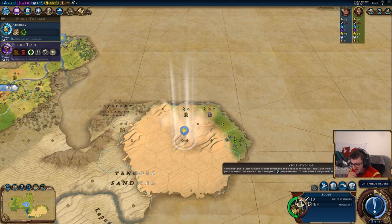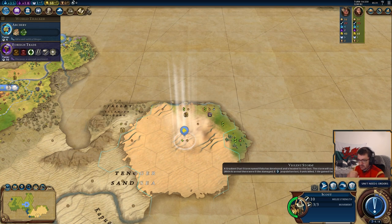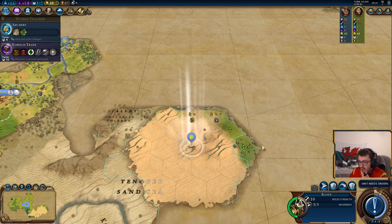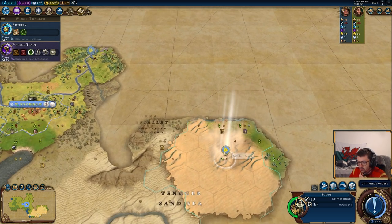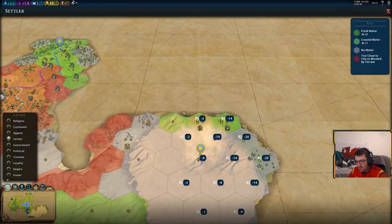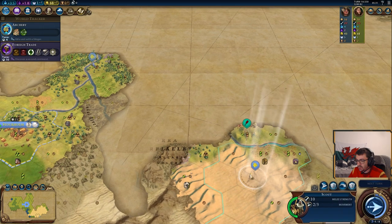Apparently we've been hit by a violent storm as well. Do read these storms, because you can lose and gain stuff. You can see the direction it's heading — here it's heading east, so if we move our scout over here, it risks taking damage. So we'll go up here just to avoid that.